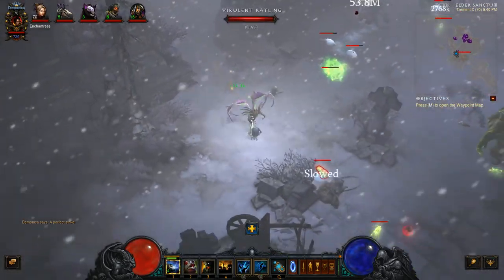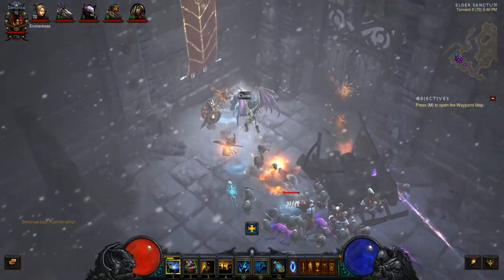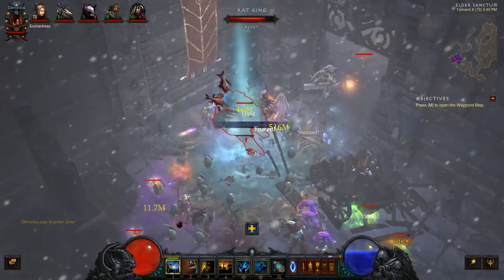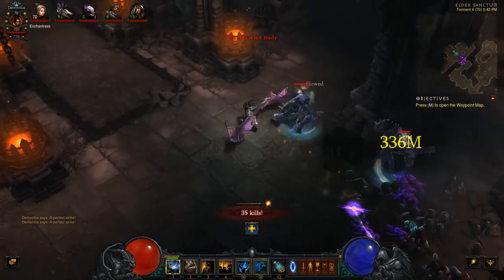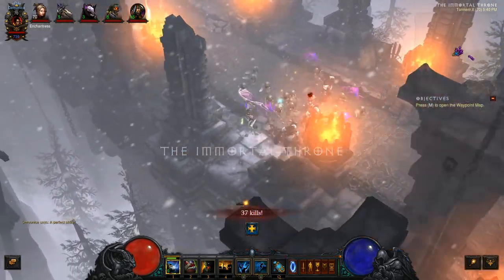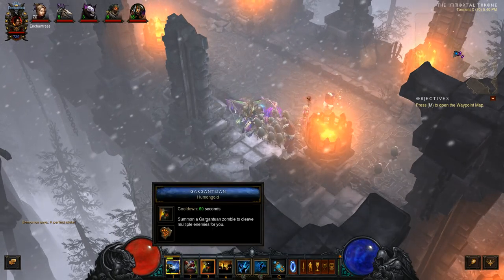I'm also kind of running around looking for any rares or anything, because I want to make sure I get those. Now, some of the things I don't really love about the build — it is a Haunt and Soul Harvest build, so that's your main damage dealing as far as what you're casting. Your pets are the main damage dealing. It's a Zunamasa.